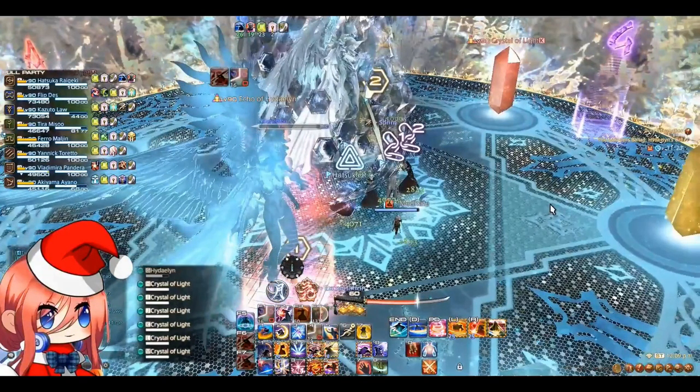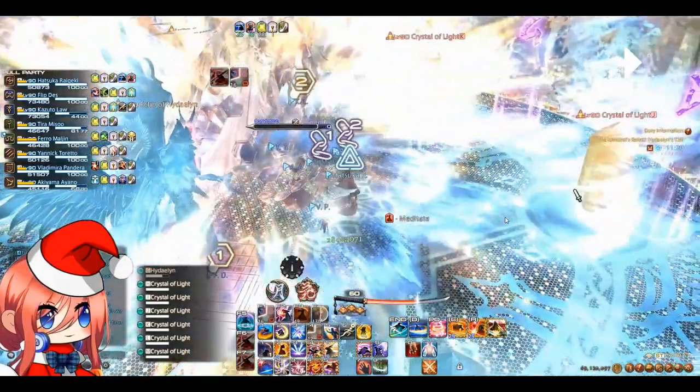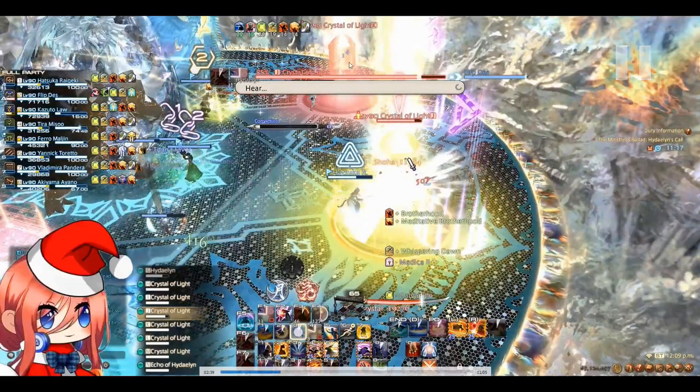So like I said there will be 6 crystals total and 2 adds, and I have a diagram right here. Basically these are the crystals and these 2 are the adds. Going back to the video, you will notice that these crystals are glowing. Basically if these crystals glow they are going to fill in the conviction gauge very quickly. So your goal here is to kill the crystals that glow first.